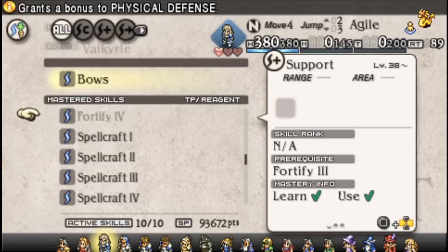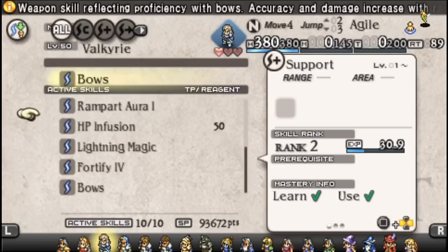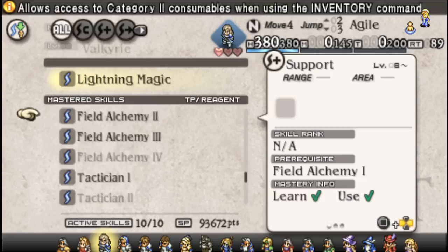They actually do have a pretty nice suite as far as switching out into defensive skills. For example, if you wanted to keep Bows on there to maintain their penetration reduction, we'd actually leave that on there. Instead of Lightning Magic we could go Divine, but items are going to be better overall.